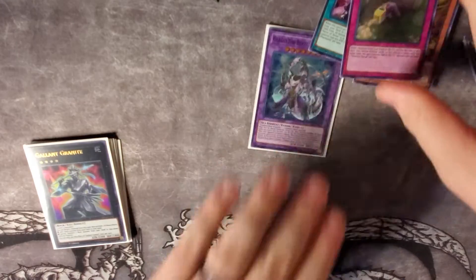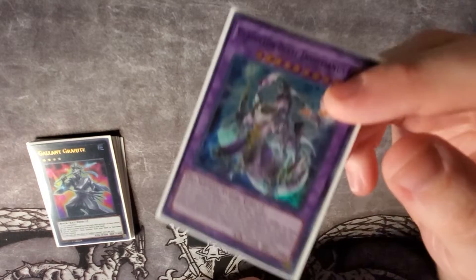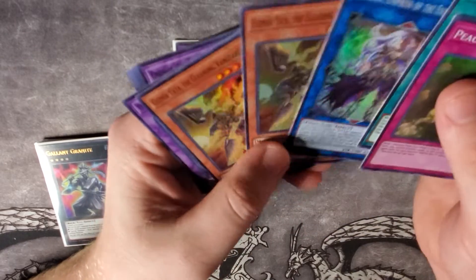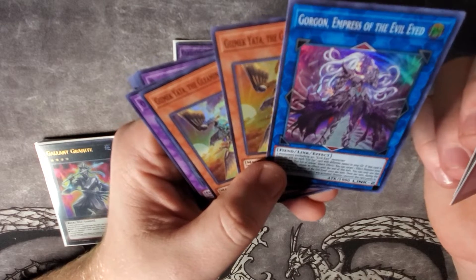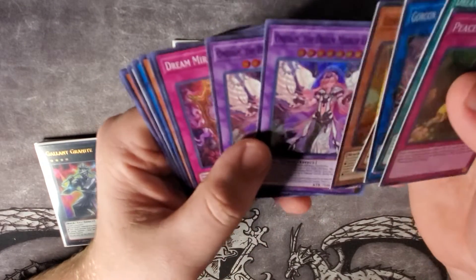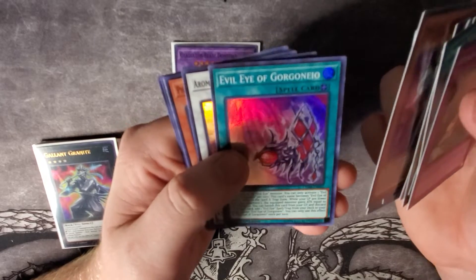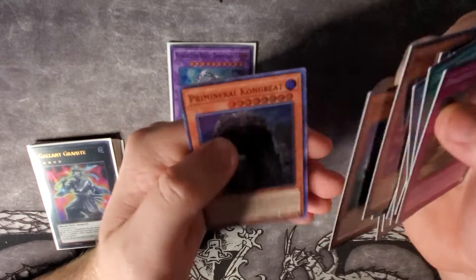Let's do a little recap of all our supers. It's crazy that we only pulled one of the Gladiator Beast supers out of all these. We got Peaceful Burial, Dream Mirror Fandoms, two Gizmec Yadas — really happy about that — the Gorgon Empress of the Evil-Eyed, two Oneiros, Dream Mirror Hypnageia, two Marincess Crystal Hearts, Dream Mirror Foe, Evil Eye Gorgoneo, Rare Jam, another Foe, a Friend, Congrate, and another Congrate.